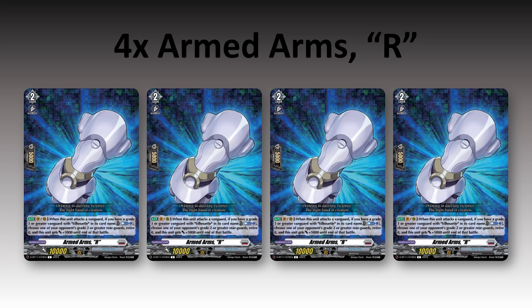Then we have the Armed Arms Right. When it attacks a Vanguard, if you have a grade 3 or greater Vanguard with Silhouette, you can counter blast one, choose one of your opponent's grade 2 or greater rear guards, retire it, and it gets plus 5. Having access to removal is pretty good, although this one's not as great. In the future, I believe they're going to power up this deck by giving Silhouette different arms — right now we just have left and right, but in the future we might have much more interesting effects.